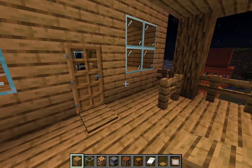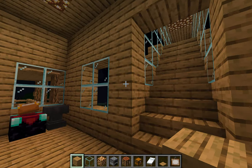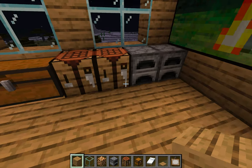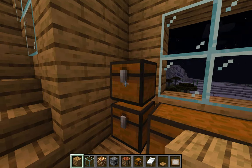This house's name — okay, remember, speak clearly — it's an oak house. Everything is made of oak, you see? Wow, nice! And over here is a crafting table — not a table where you eat food with friends and family — and a furnace.